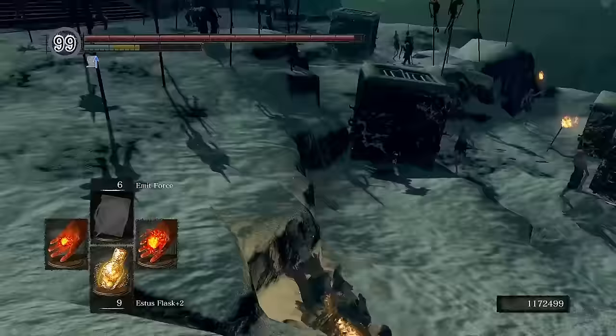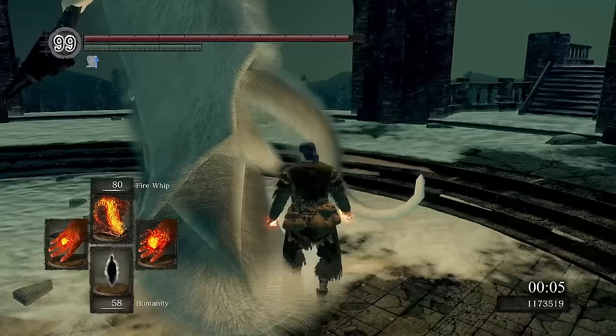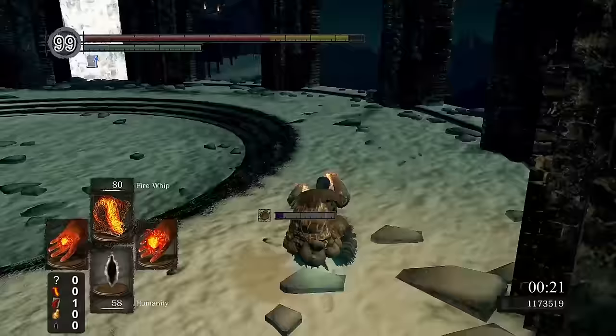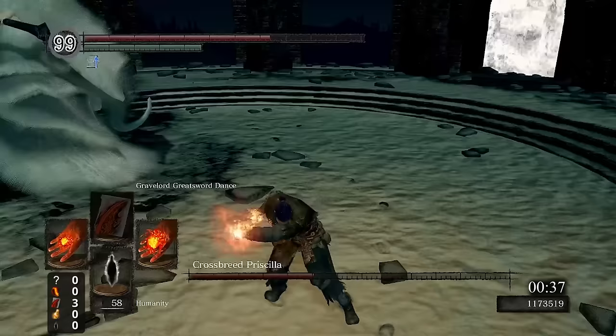Here we also run into another NPC invasion. While this does let us try out Firesurge with Emit Force, the Painted World continues to not go as planned, and there are way too many other enemies around to make the fight seem worthwhile. So next up is Priscilla. Again ignoring our recent upgrades, we use Gravelord Greatsword Dance with Fire Whip — this time the AoE actually seems useful for when the boss goes invisible. We are still limited on the number of AoEs as they quickly drain our Greatsword casts. Messing up the Spellswap and running out of Fire Whip casts will prevent any more Spellswaps. Trying to avoid completely running out of casts, we thankfully get not only the Tailcut, but shortly after the win against Priscilla as well.